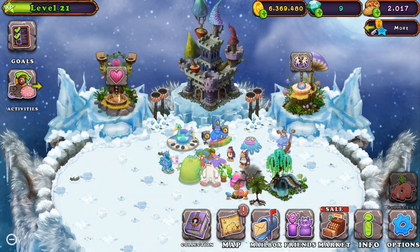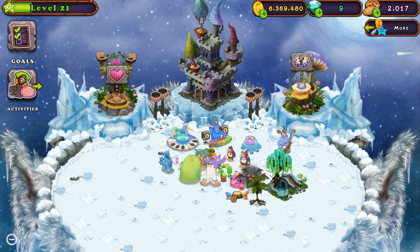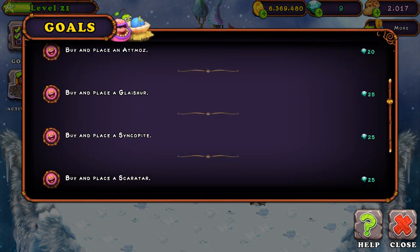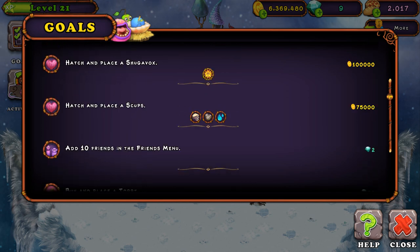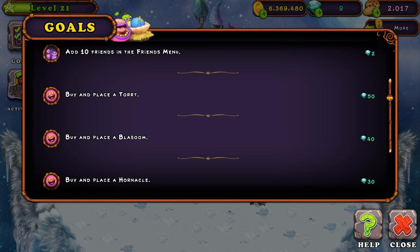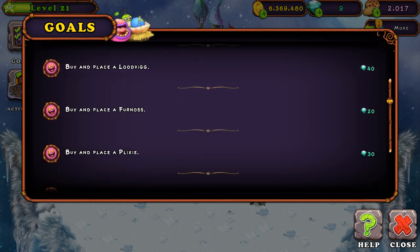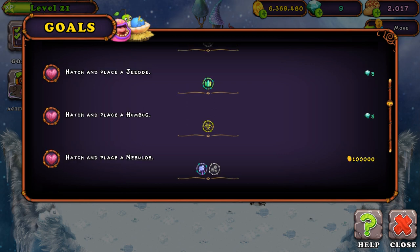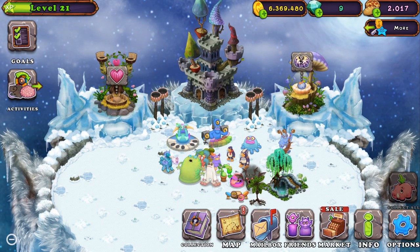Another way to get some gems — which I don't really recommend — is over here on the top. Some of these quests give you gems, but some of them are really hard to do. Like there's 50 gems here, but I'm pretty sure that costs like 250 to do. It's usually these ones on Amber Island and Celestules, but I don't really recommend it.